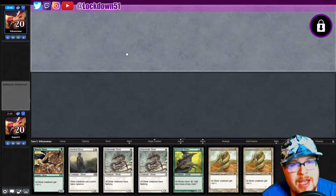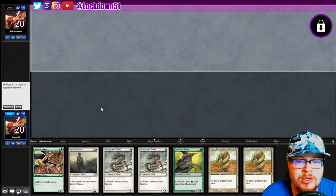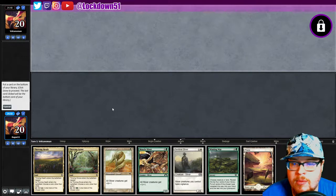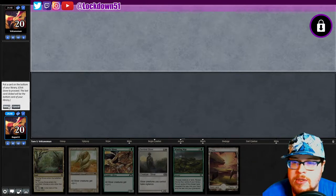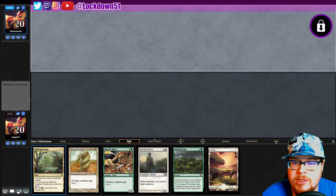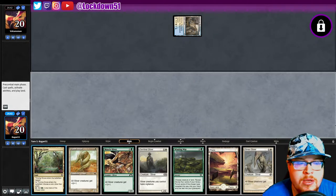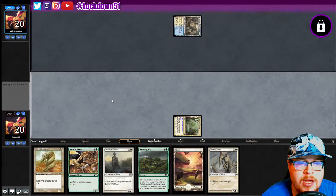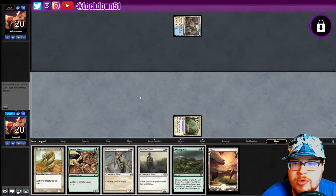Welcome back everybody, it's time to lock down some nice slivers. We're up against volcano man with a completely unkeepable hand, but we'll keep. We're going to dump the thriving heath and set up with the thriving grove. Azorius — okay, blue-white. Interesting. We have green so we're going to do red just in case. Set up like that, probably play our sentinel.